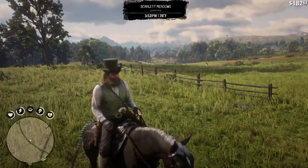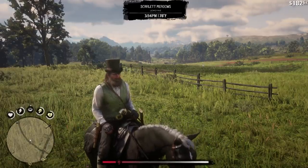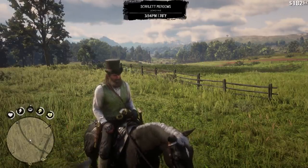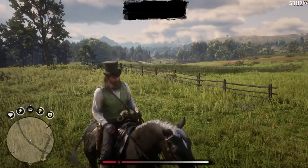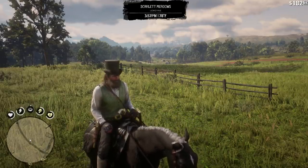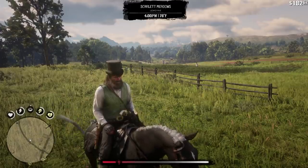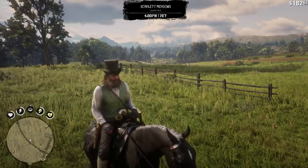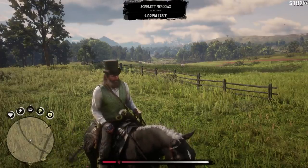You have your dead eye core in the middle, and then you have the dead eye bar going around the edge of it. You can see my dead eye bar on the edge is pretty low. When you first use dead eye, it's going to use that bar on the outside first, and once that bar empties, then it uses your dead eye core — what you see in the middle.